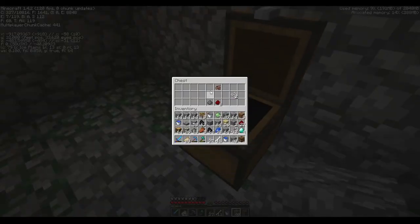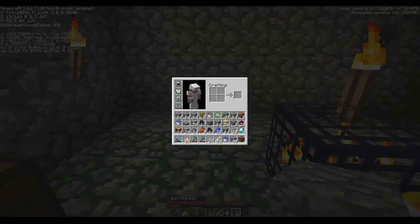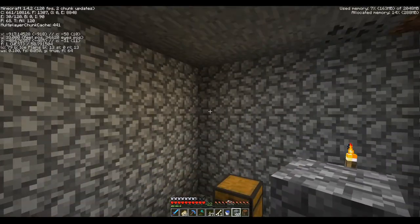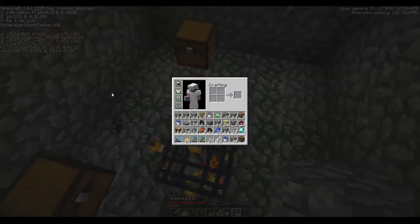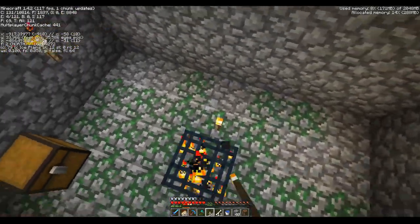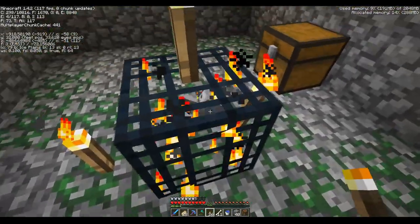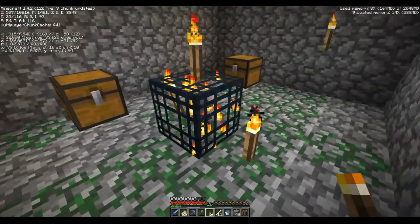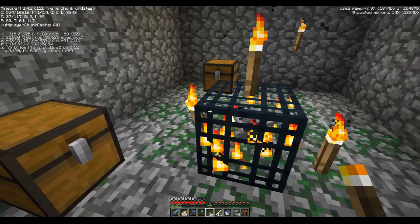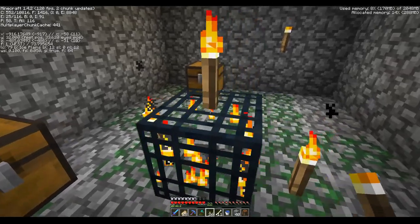We have gunpowder, cocoa bean — nothing super interesting, but we need to mine out of the dungeon to the top and maybe make a ladder up to it. Oh my god, I found a skeleton spawner. I found a zombie spawner. And that's all I need — I have infinite bonemeal for crops, infinite bones for dogs, infinite meat from zombies, plus experience, plus arrows, bows, and maybe iron swords.